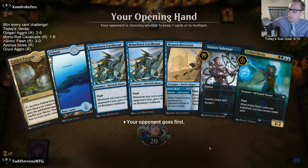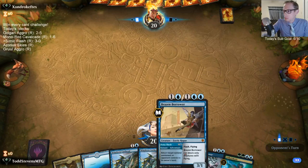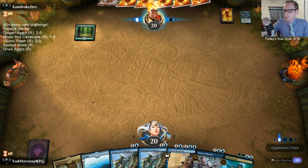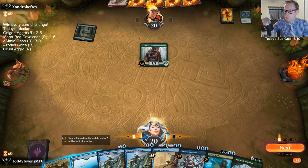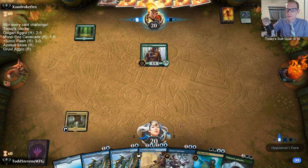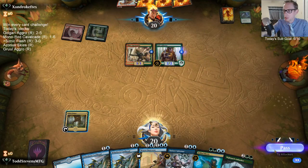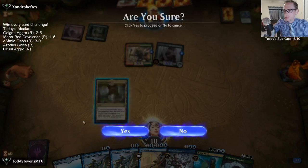I have no good options here with this Fabled Passage — I need to play it turn one. Am I supposed to grab green? I guess I grab green. But then I don't have my double blue. I never liked this Fabled Passage, but if it was just another Island it would probably be worse.